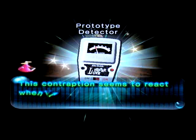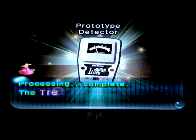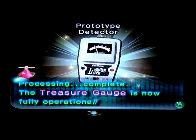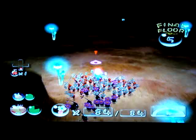This contraption seems to react when it approaches treasure — I will connect it to my radar. Processing complete. The treasure gauge is now fully operational; it will appear on your monitor and the needle will move right as you approach treasure. That is perfect — now we'll be able to find treasure more easily. That pattern on the ground is the boss, whose name I forget. Let's get out of here.